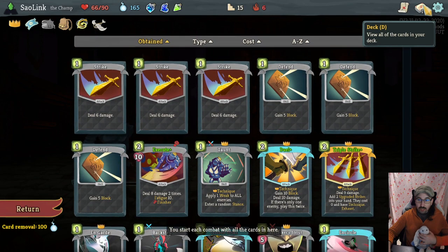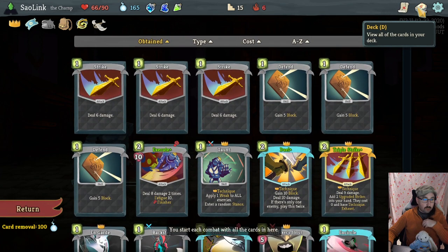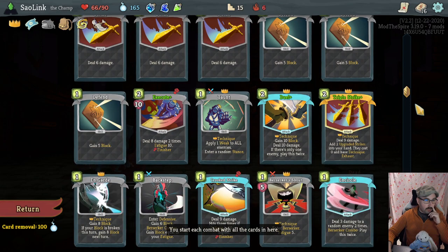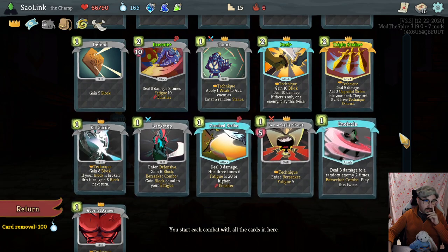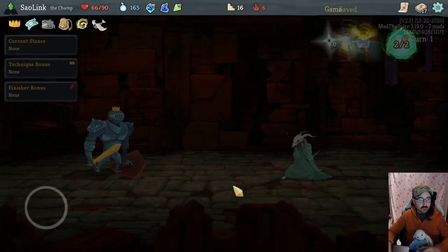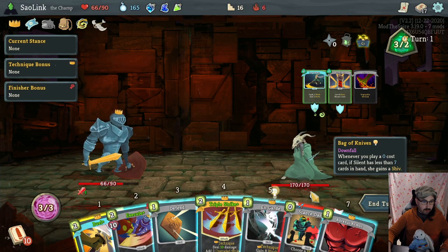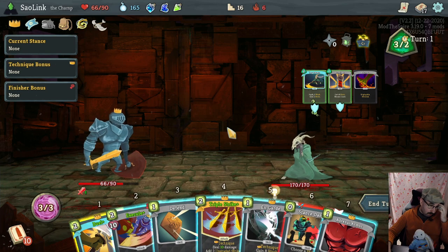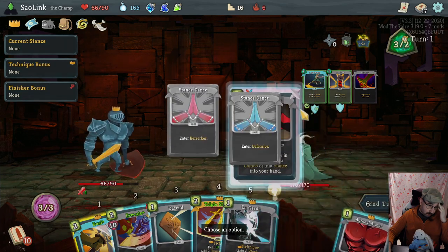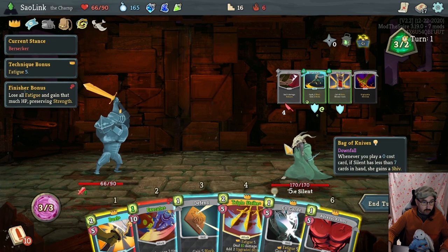Maybe stun stuns is better. How is our block core looking? We have the 3 defense, taunt for weakness, the upgraded Duel, On Guard, and Backstep. I think our block core is looking nice. I want Stun Stuns — I want the option to enter for free. We have a lot of berserker combos in this deck and quite a few cards that are a bit more expensive. Sure it's not gonna be amazing against this enemy.